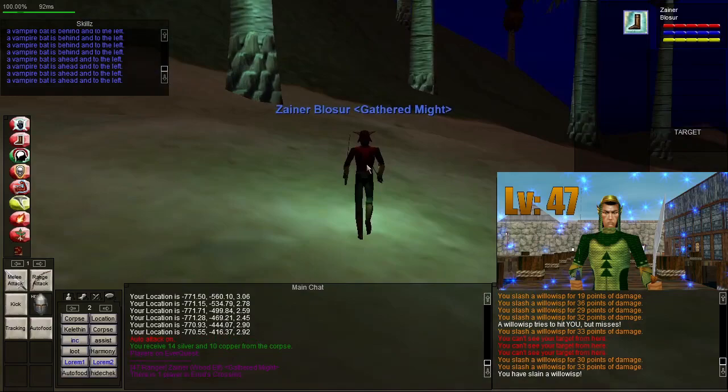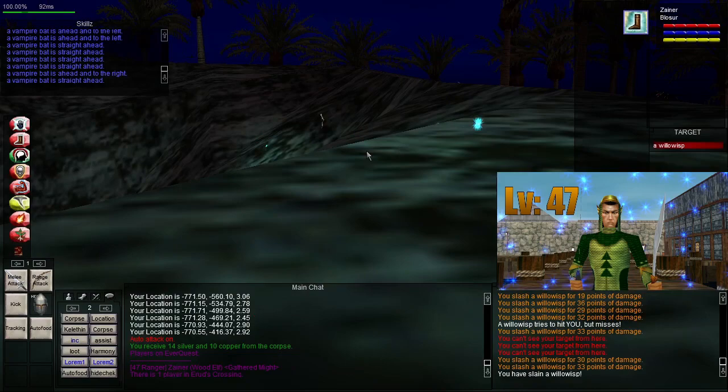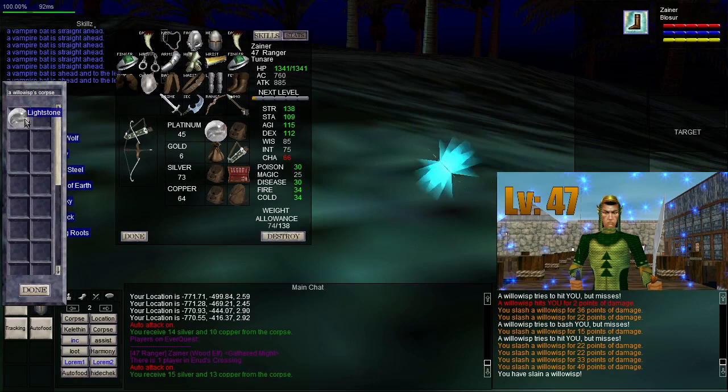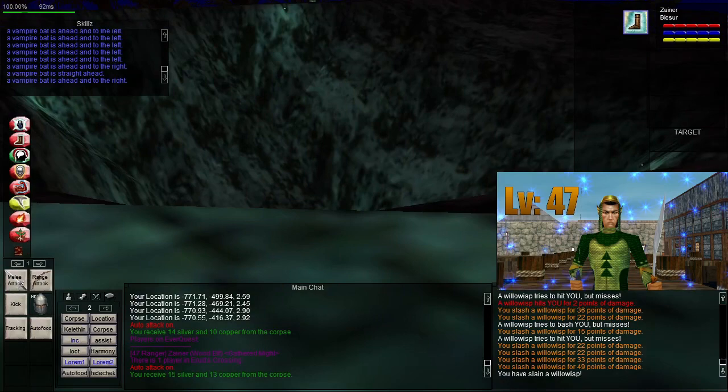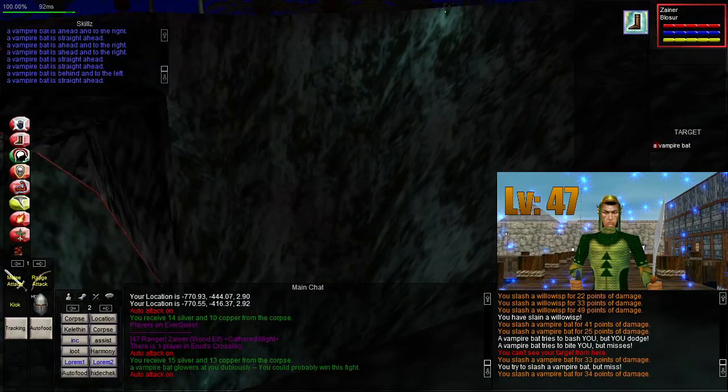Erud's Crossing has this nice little volcanic island, and it's a really great place for leveling in your teens because it's covered in will-o-wisps, which of course can drop lightstones and greater lightstones, worth about 1 or 10 platinum respectively, for sales or for completing quests in the Karanas. There are also these vampire bats, which have a chance of dropping a thin-boned wand, which are useful for controlling aggro in a raid.